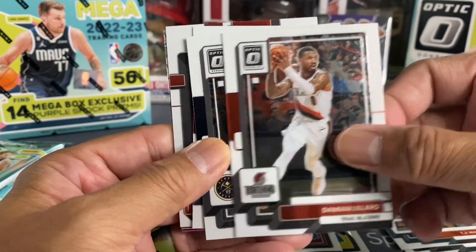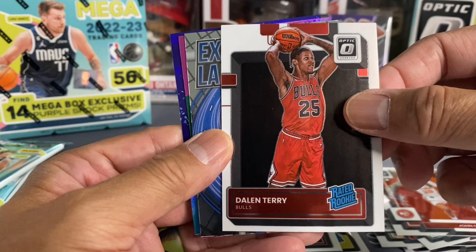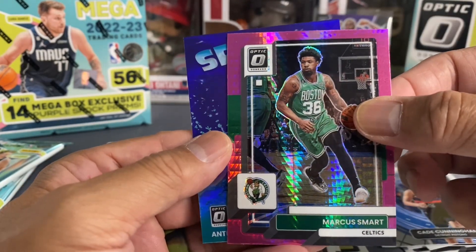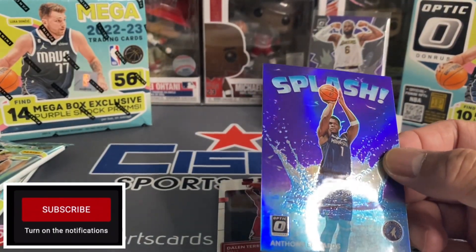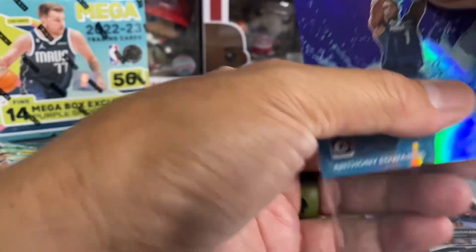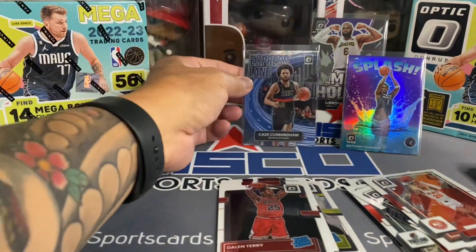Damian Lillard, KCP, John Collins — we've got a Dalen Terry rated rookie. Oh, Cade Cunningham Express Lane, I like it. There's a Marcus Smart, and then we've got an Anthony Edwards Splash — nice, I like that. He did well in the regular season and when we played on Team USA. So we've got a Splash up there, an Express Lane, and My House — let's go ahead and put Cade on there as well. Look at that trio — there's a nice thick card there.